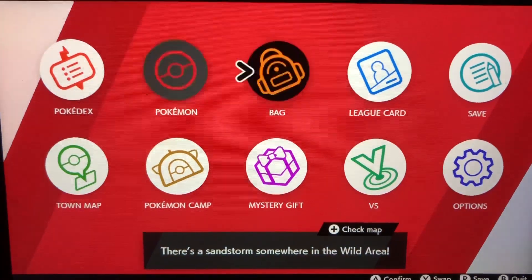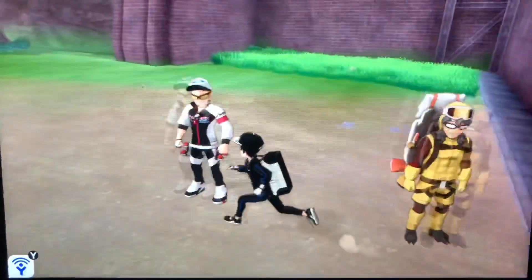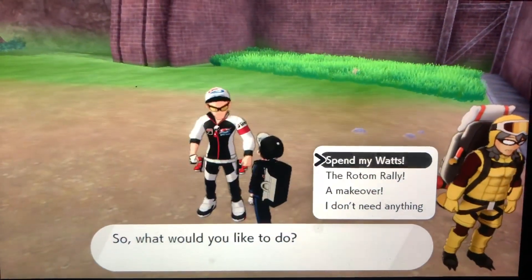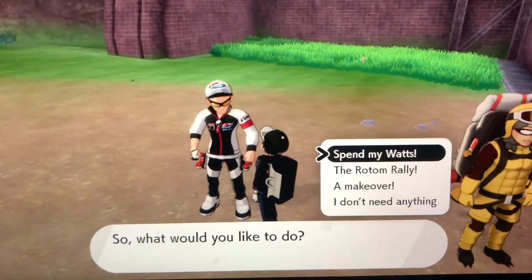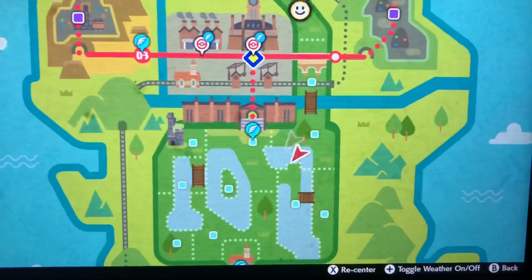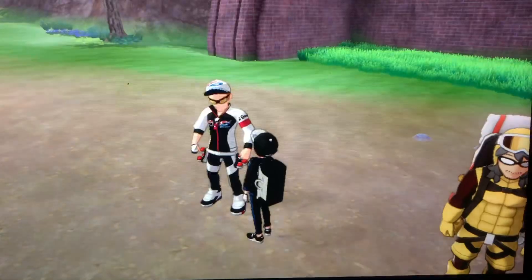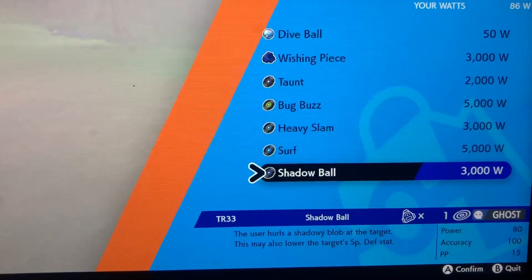Make sure to do the longest Rotom Rally to get the best rewards. To get Trick, you're going to want to fly all the way down to this location here, go over and talk to this guy. I've already done a video on how to get this move. Spend your Watts with this vendor here — he will usually offer Trick as a TR. Do a date and time reset a few times, or wait a few real days, and he should show Trick.